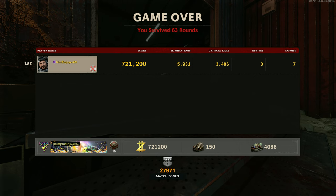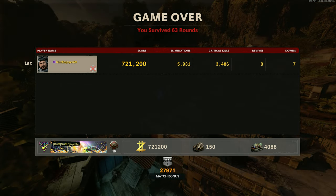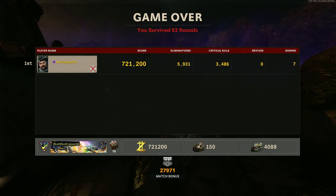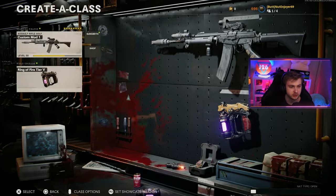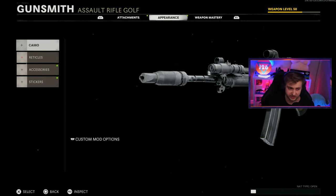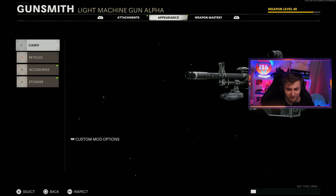Can't say I didn't try though. We have 721,000 score, 5,931 eliminations, 3,486 crits, no revives, and 7 downs. Absolutely insane game for camo grinding — and we got neither of the guns done. For the Pharah we need 600 more crits, and that's it. For the Stoner we need one more level and a bunch of Jackrabbits. This is dumb.